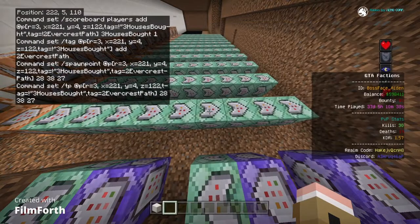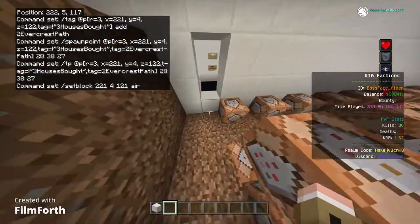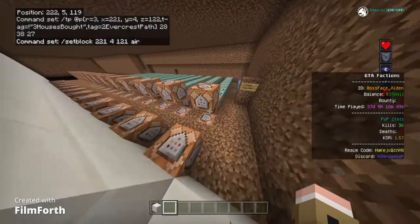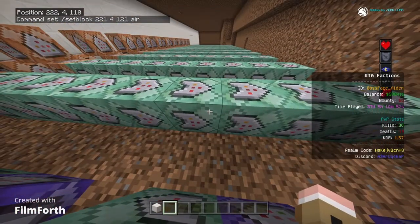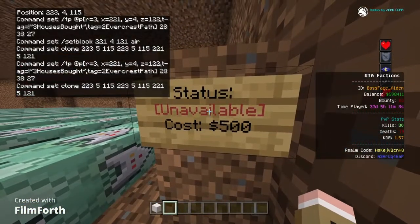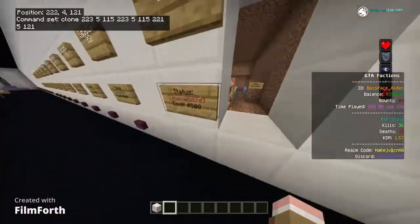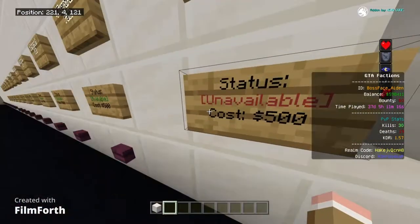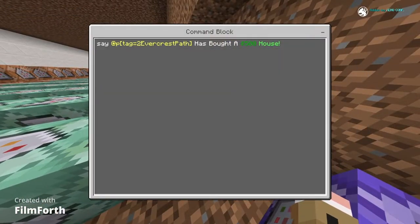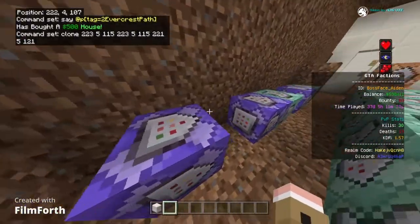This sets a spawn point for that house, which you can customize. This adds a teleport to the house. This removes the button. There's also a clone command, and a sign that changes its status to unavailable once the house is bought.